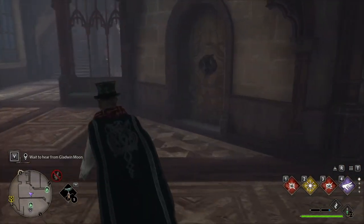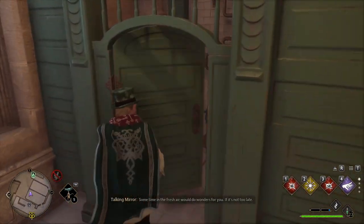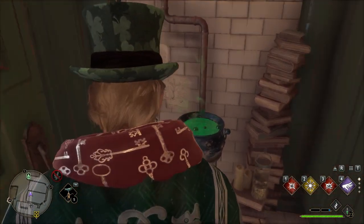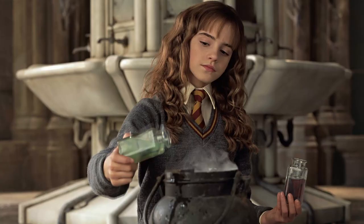Number 11. Witches Brewing Potions. If you explore the witch's bathroom outside Professor Figg's class, you'll discover a freshly brewed potion sitting in the last stall on the left. This is a reference to the time Hermione brewed a polyjuice potion in the bathroom during Harry Potter and the Chamber of Secrets.